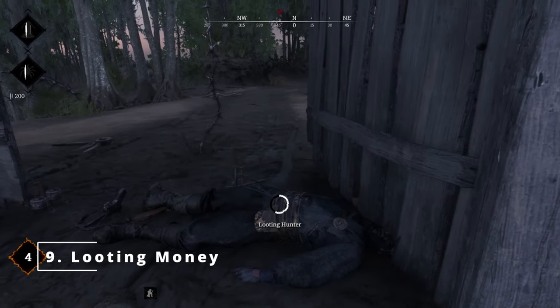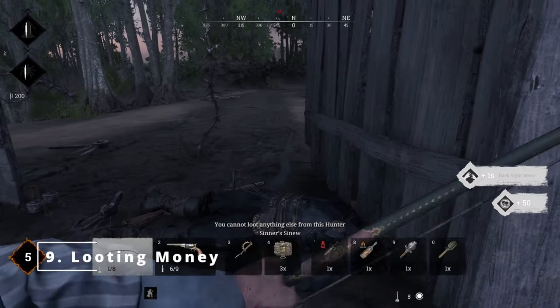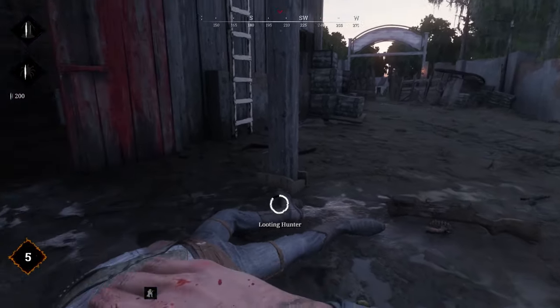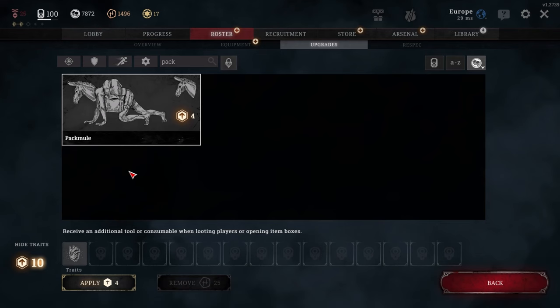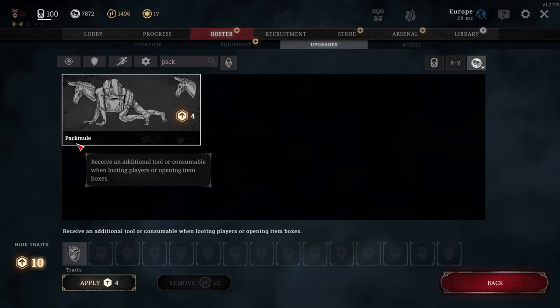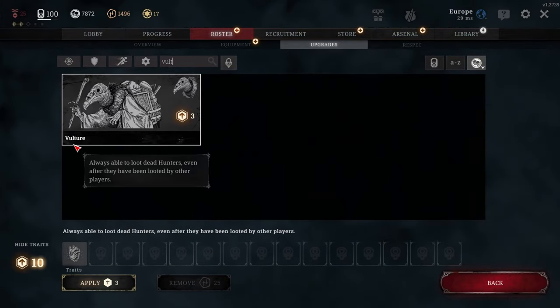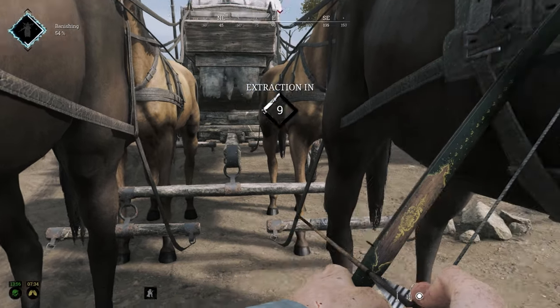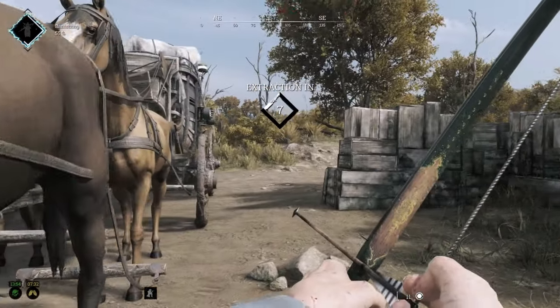Number 9. Looting hunters when your tools and consumables slots are full will give you money. Every hunter that you loot under this condition will give you 50-1000 hunt dollars. You can further enhance this tactic by taking the Pack Mule trait, which gives you 2 tools or consumables per looting instead of 1, and the Vulture trait that allows you to loot hunters that have already been looted twice. Keep in mind you will only keep the money if you successfully extract from the map.